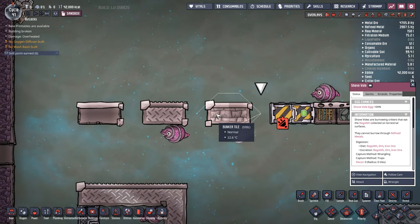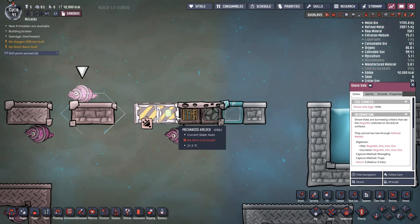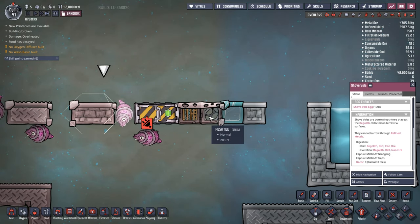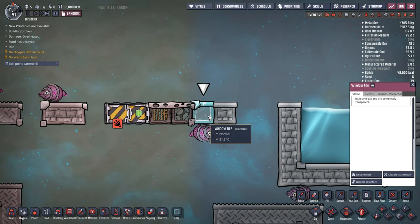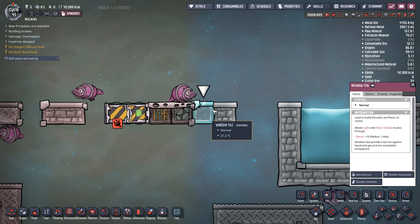Along with the bunker tiles, which we actually make out of steel. Any other items made out of refined metals — so in the case of your airlocks, as you can see, I've got this one in steel. I've got an airflow tile out of steel, a mesh tile out of steel. I actually also have a window tile made out of diamond, because that'll actually stop a shovel being able to burrow through it.